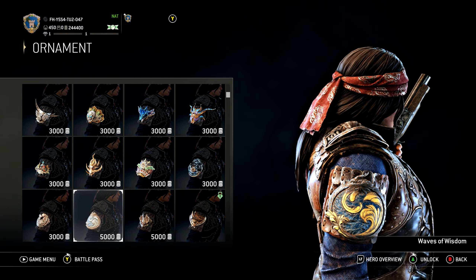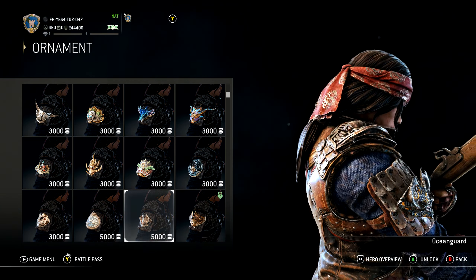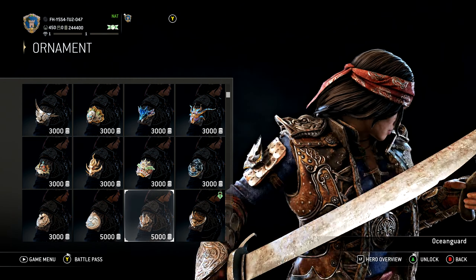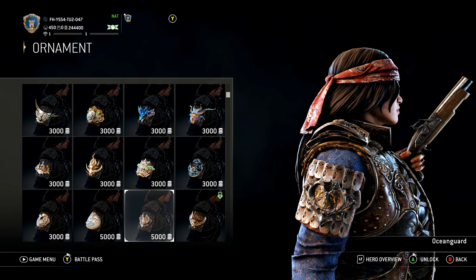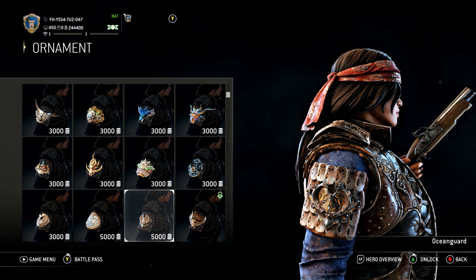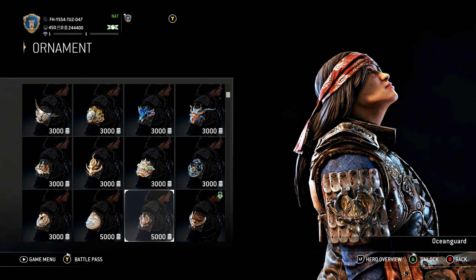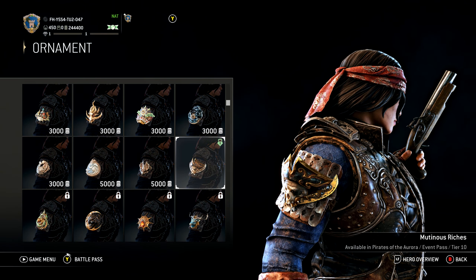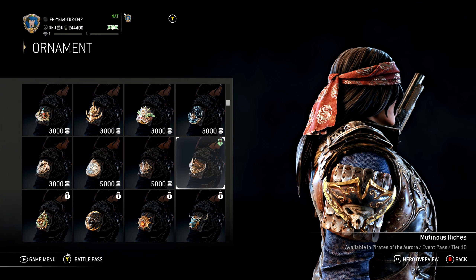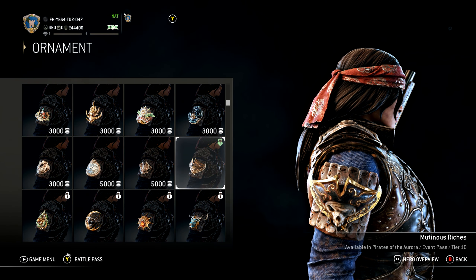The border on Waves of Wisdom is like a dragon eating itself — interesting. Then there's Ocean Guard, which looks like two dragon fish coming together. We also have a new ornament from the event battle pass: the Mutinous Riches — this one's pretty sweet, I like it a lot.